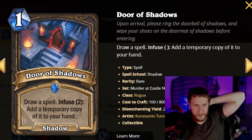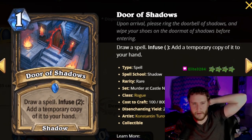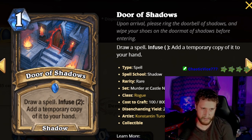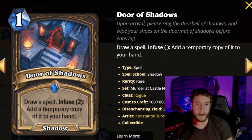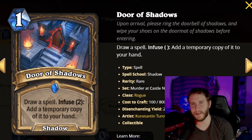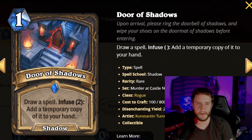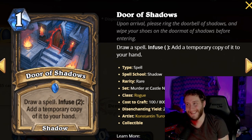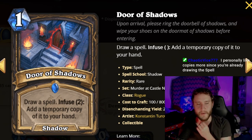Next is Door of Shadows, a one-mana rare shadow spell: draw a spell, infuse two — add a temporary copy of it to your hand. The temporary copy lasts until end of turn so you play it immediately. You can play this on turn one just to cycle, or pull out a secret and play the copy right away. A lot of times this is just one-mana draw two spells, which is very good. Certain spells you'd want copies of — like Blood in the Water — can be insane. Pretty good overall. That wraps up Rogue — Shaman is next!